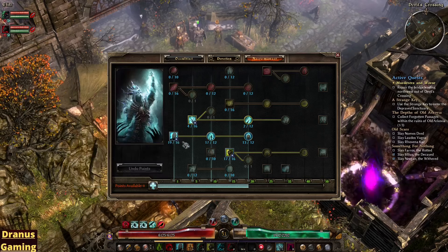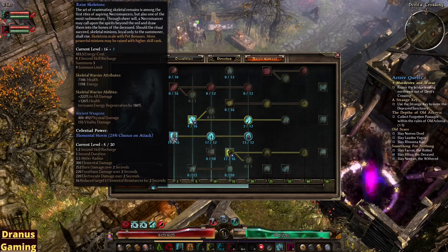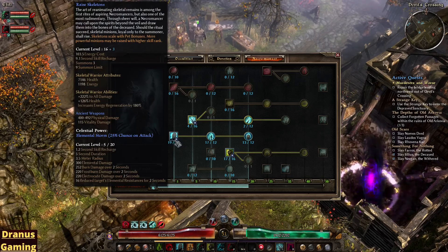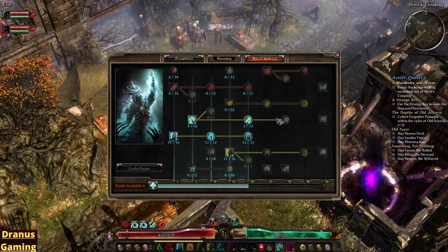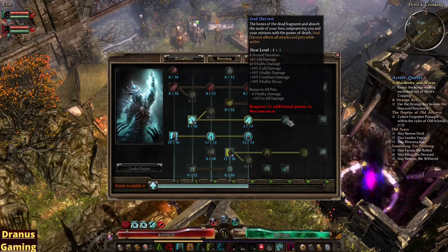I went full Ray Skeletons here again, also full Undead Legion and full Will of the Crypt. This is because the Skeletons are your weakest allies, so buffing them is a must to keep them alive. I also went for Bone Harvest here, just because I also needed the extra skill.